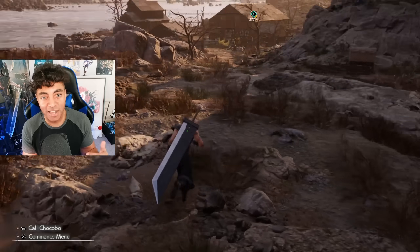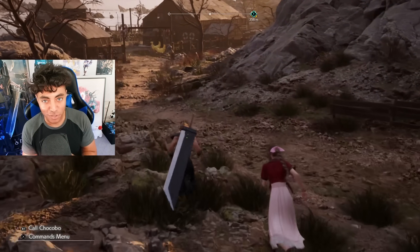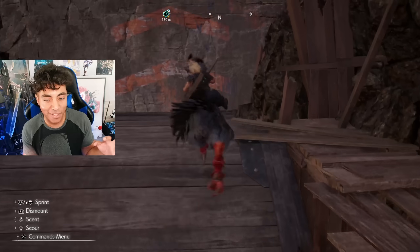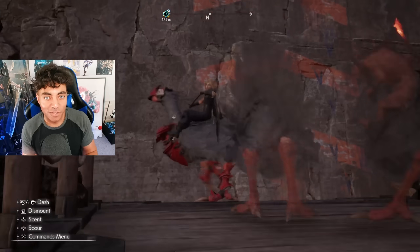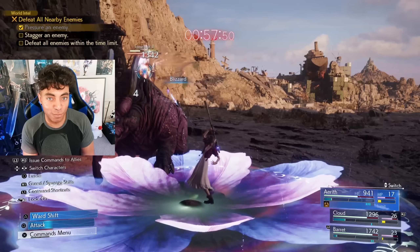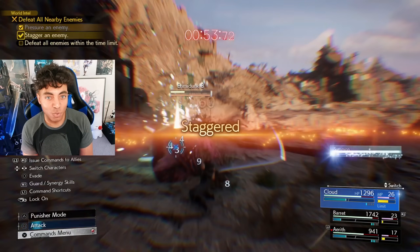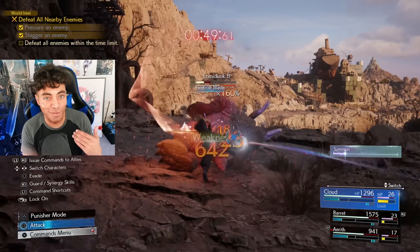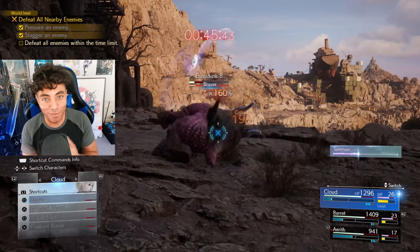In that region there are a couple of challenge fights that you can do, as well as Chadley's VR simulator. You do get the Black Chocobo here, but it's not able to climb the walls that it's been shown doing in the trailers — unfortunately they disabled that in this demo. So you're very limited on what you can explore in Junon, but it allows you to basically explore the game's combat system to your heart's content. You can experiment with a ton of things and really get a feel and practice playing the game until the final release.